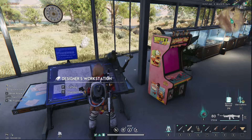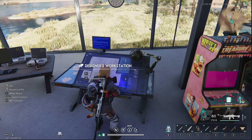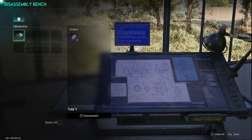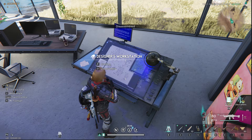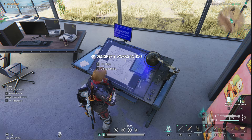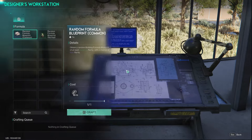Welcome back to Once Human. The Designer's Workstation is pretty cool — you can disassemble old blueprints you have. We're going to get rid of this electric clock that we don't need anymore. That's going to allow us to make a blueprint. Blueprints you find throughout the world — furniture, etc. As you learn them, give extras to friends or keep them for yourself.